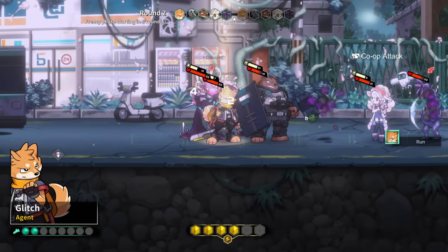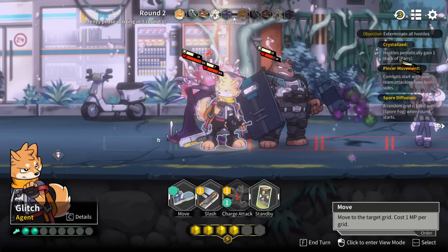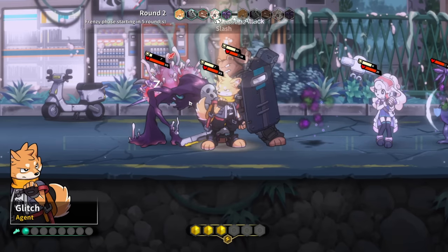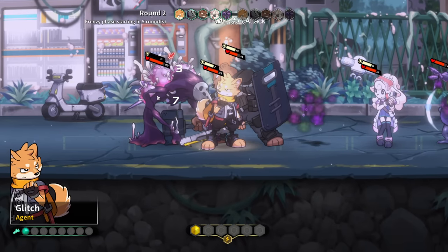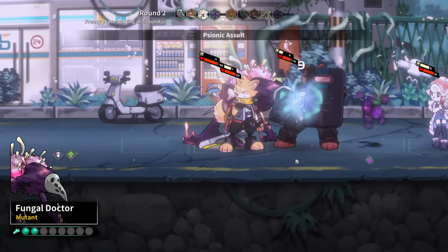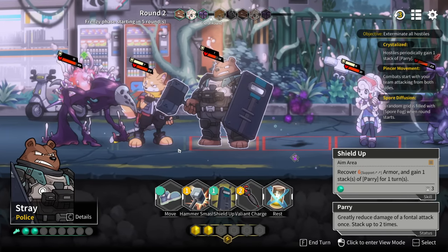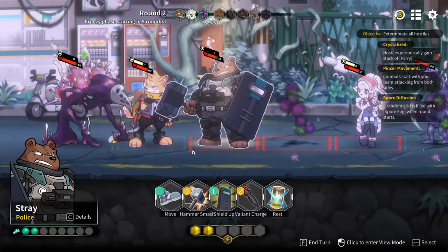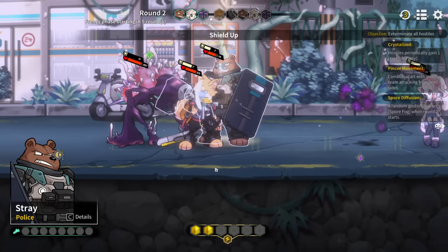Co-op attack - you do, good that helps. This says it's safe so maybe I can move here, get another co-op attack, or maybe go for two. We move back - I'm glad that it's actually safe. I'm going to go for the shield up so we can get a little bit of our shield back and get that parry. It only lasts for a little bit but it's still worth it.